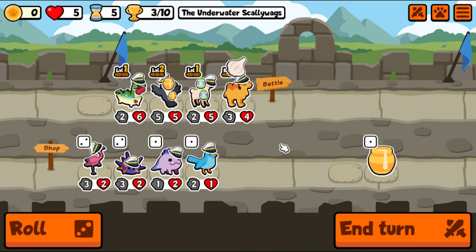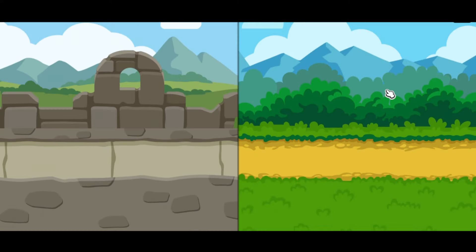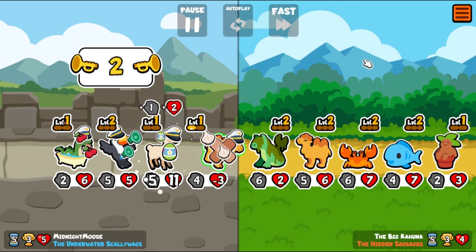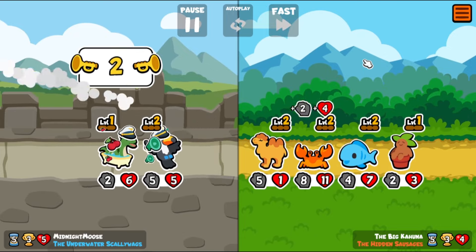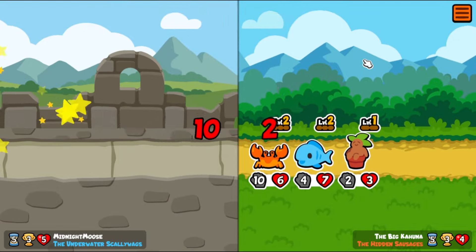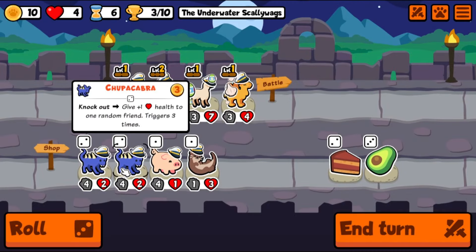The camel might not be here for a while but the garlic can only help — unless they start with a winter fox or whatever. That guy's got a lot of health — luckily we killed him a little bit. Hey, that crab has a lot of health too. Maybe we should get a lot of health and take a crab. Knockout: give one health to a random friend.